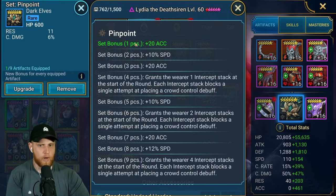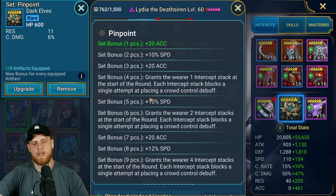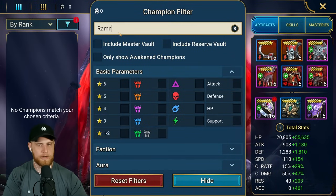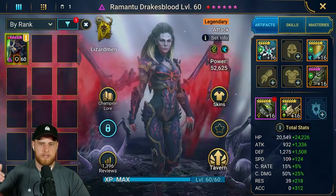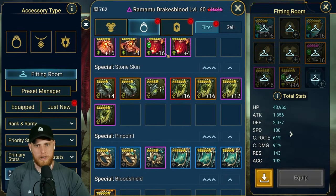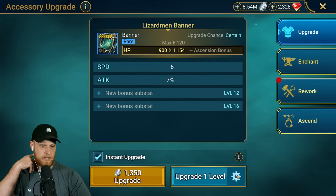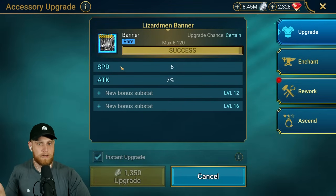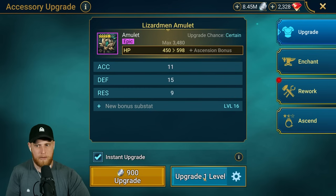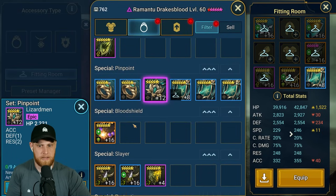When you get to four and five pieces, you start to get even more benefits. At that point we're probably looking at more like Ramen2 - we want to stop the polymorph from coming through, everything like that. So we're coming in, going for pinpoint, looking for some speed and accuracy. Does this roll speed? Double roll speed - that is incredible. It's not an accuracy banner, but that's not a huge deal.